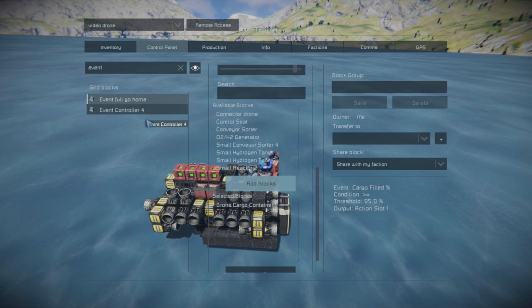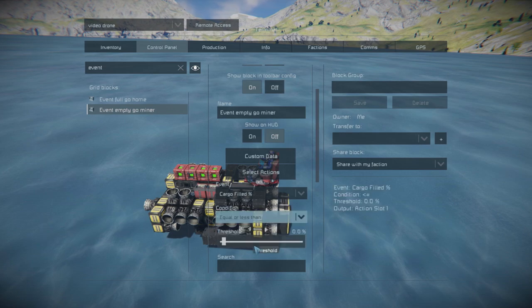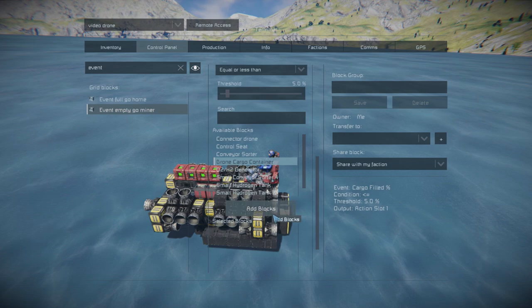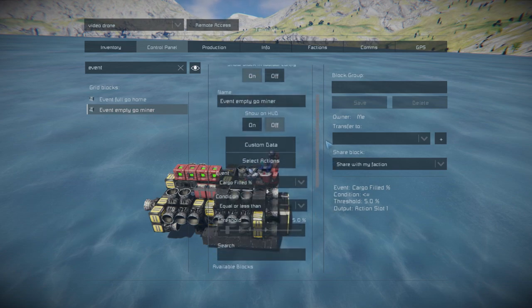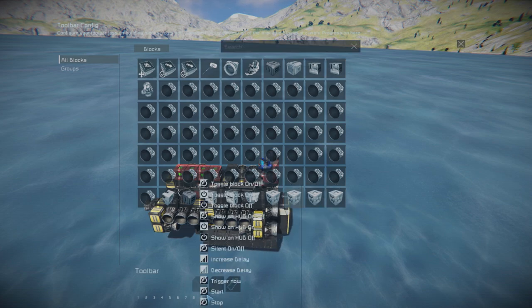Now let's set up the second event controller. Set the event to cargo filling and the condition to equal or less than. The threshold should be set at 5%. Now let's set up actions: for the event controller 'empty go miner', drag down the timer 'empty go miner' and set it to trigger now. Then let's set up actions for the event controller 'full go home' — drag down the timer 'full go home' and set it to trigger now.